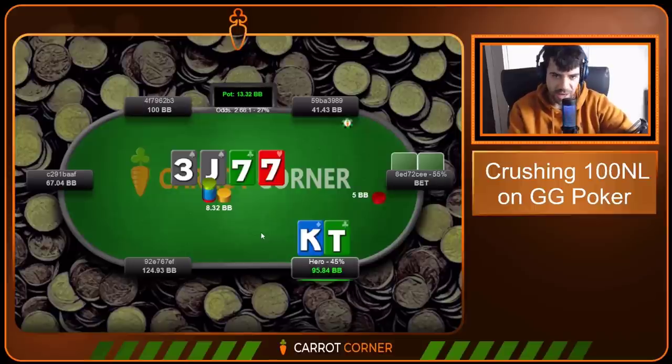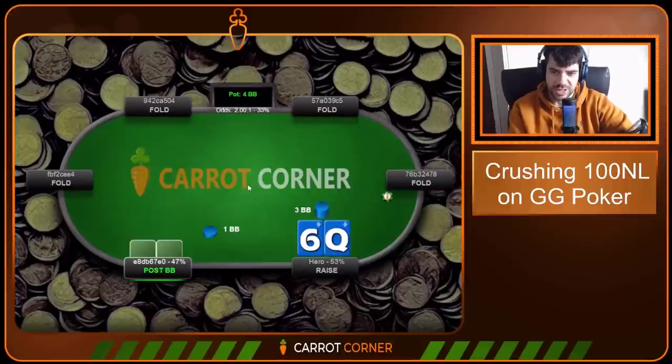Seven of hearts comes on the turn and I think this is probably just a fold now. If we have something like King-Queen here I think we can call again, but King-Ten is a little bit in danger of being a frail hand — not beating all bluffs — and might not qualify as a bluff catcher. I don't think a call would be terrible, but I think a fold is a little bit better, so we opt to do that.